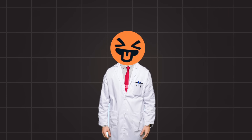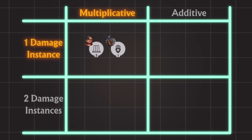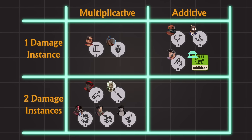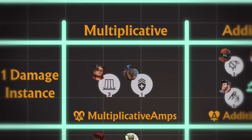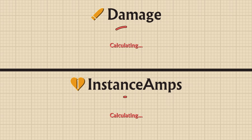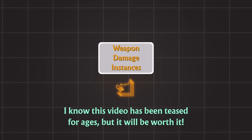We have made two main comparisons between all of the damage amplifiers: the first was the damage instances, and the second was the mathematical comparison. We can make a table from this. Two of the damage amplifiers displayed one damage instance and were multiplicative; four displayed one damage instance and were additive; and the rest displayed two damage instances and were multiplicative. These three groups will be called additive amps, multiplicative amps, and instance amps. Instance amps don't act on the damage formula like additive or multiplicative amps — instead, they run a separate damage calculation and apply the damage alongside your original damage, which is why you see two damage instances. These anomalies will be covered comprehensively in the next video.